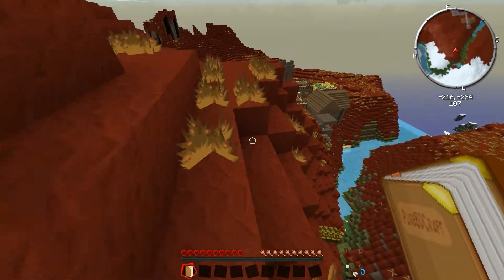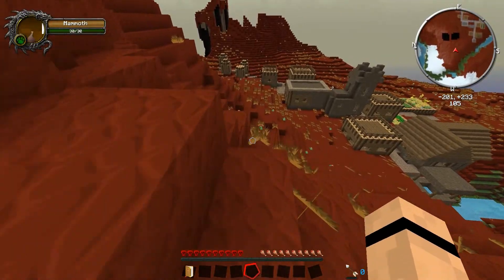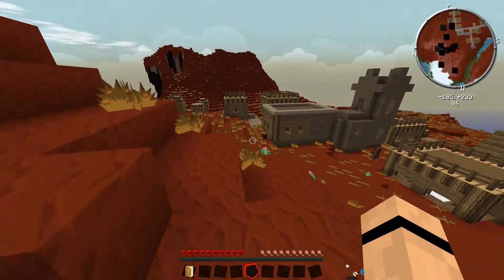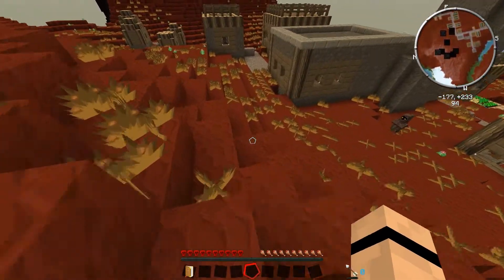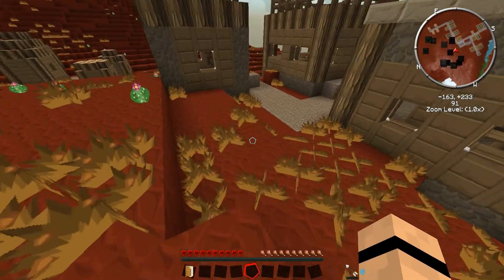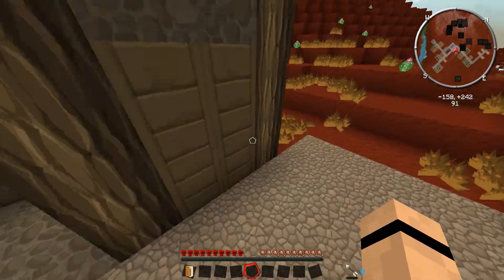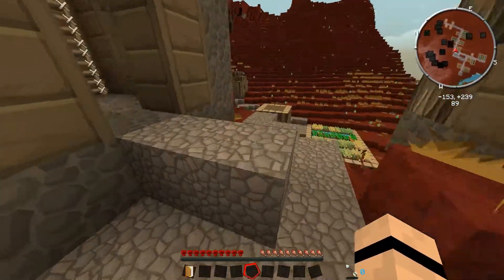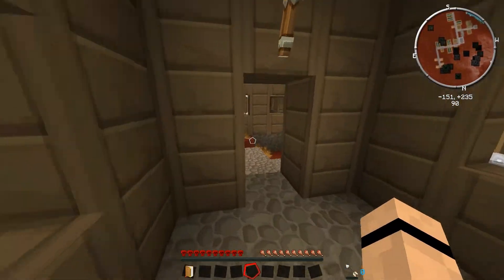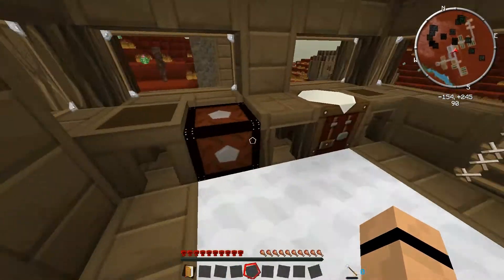I'm gonna go over here to this village. As you can see, if you get this mod pack, it has a different map — it doesn't have the Zan's mini-map or the Voxel mini-map. And I really don't like that. The map they automatically give you is really shitty, so I decided to go ahead and put my own in because it's awful. I don't like it at all. With this one, I like the mini-maps.